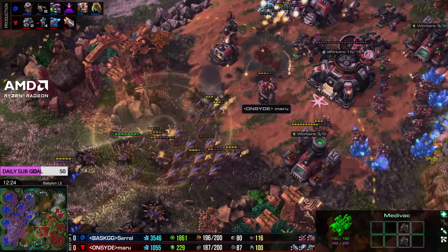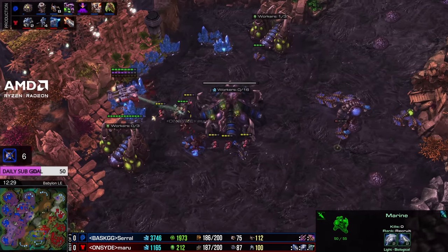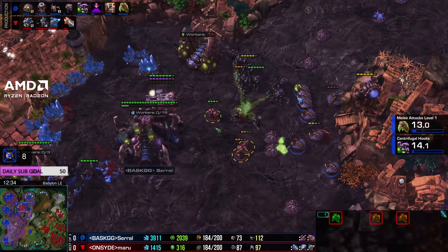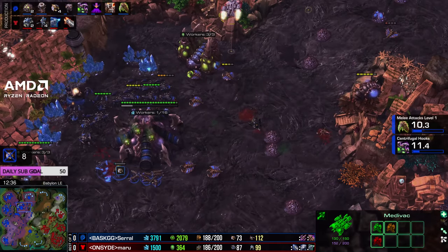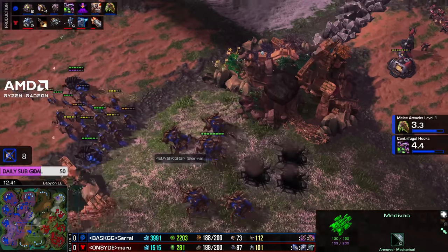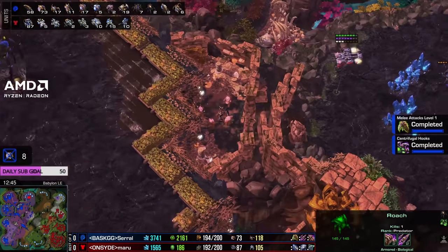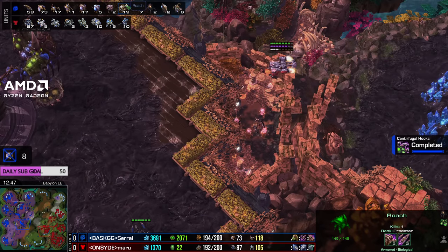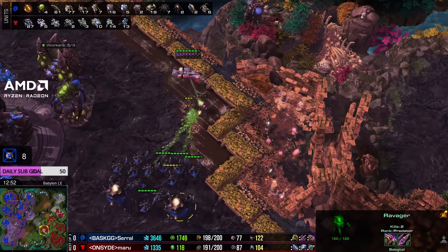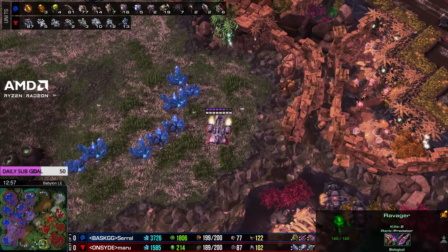Lurker, infestor, hydra coming forward - the tanks are there. Nice defense by Maru, good counter drop as well. Marines coming in - good focus fire, saves a few of those marines. Good job, just staying very active. Maru's keeping Serral's economy small. Serral still has quite a few trash units - 19 roaches on this map, that's 38 supply of trash, not to mention the ravagers. More drops going across the bottom - that drop does get cleaned up.